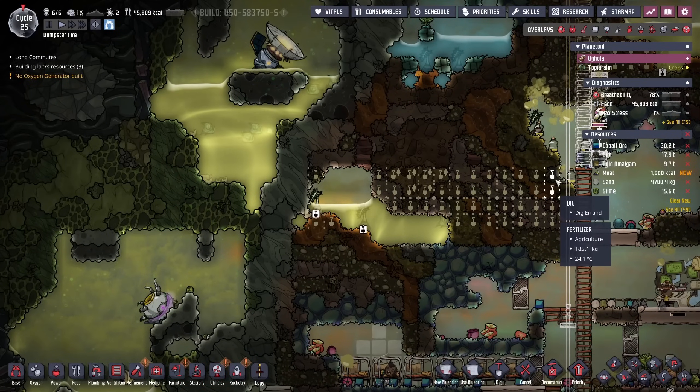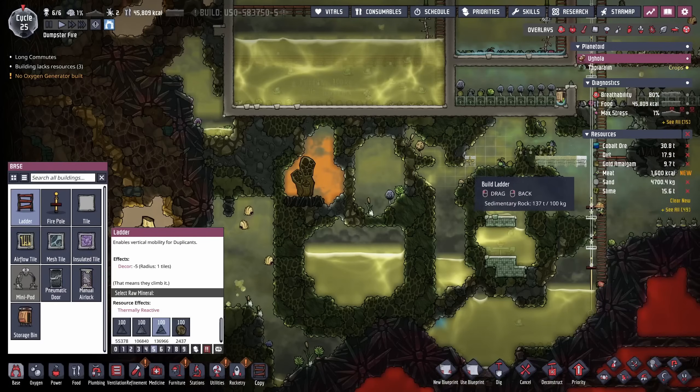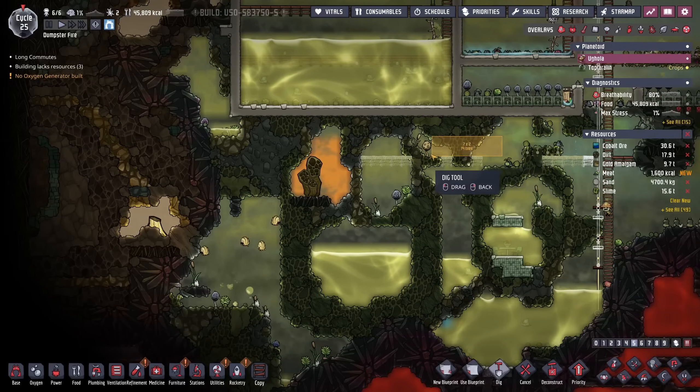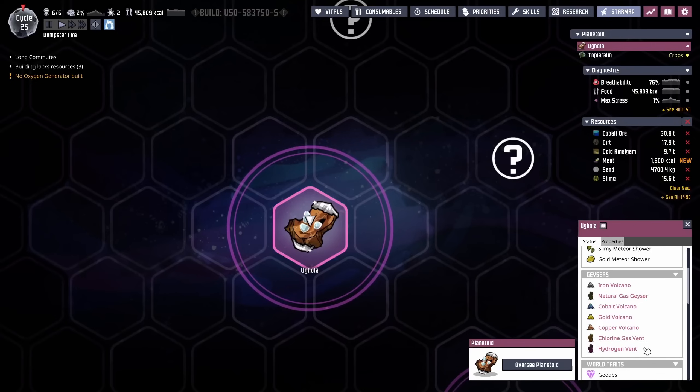On our climb up we're going to do some strategic digging here, which should give us a lot of vision of this area. Then we're going to do the same thing over here and at least come knock on the door of the natural gas geyser, which should give us the rest of the visibility down here. Somewhere on this planetoid there's also an iron volcano and a hydrogen vent — that hydrogen vent is going to be great for more power as well.